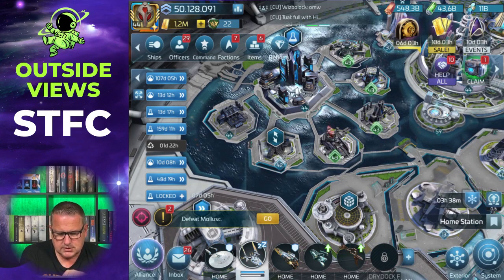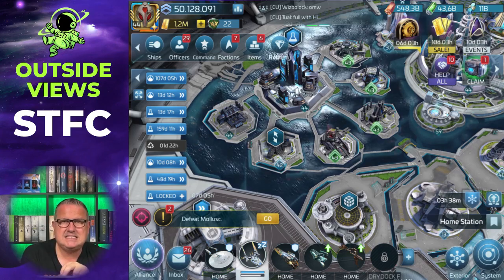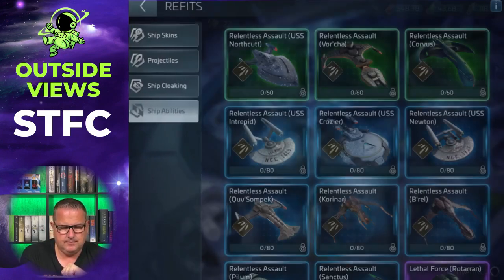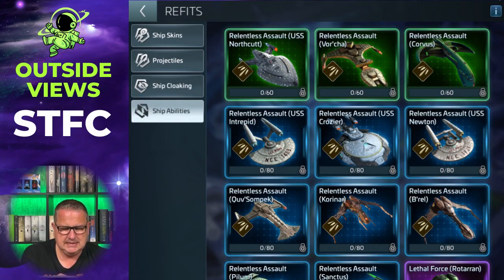The Armory also has something similar to the ship hangar, but it contains a bit more. There are not only the ship skins, the projectiles, and the cloaking, but there are also the ship abilities. Those are the ones you get for the four level classes of ships for free by upgrading the Armory.